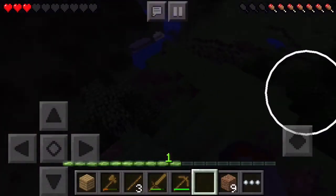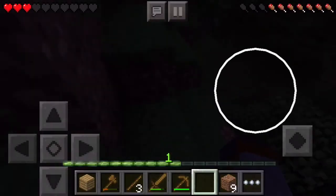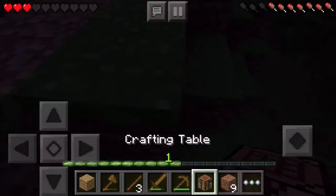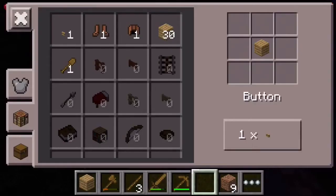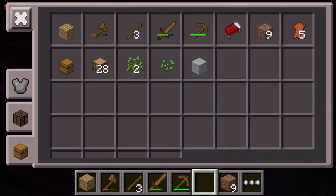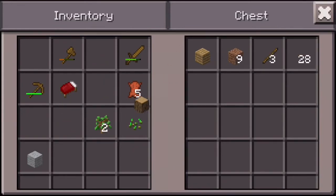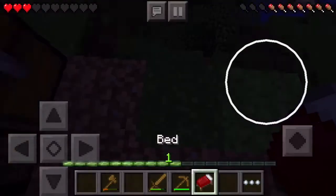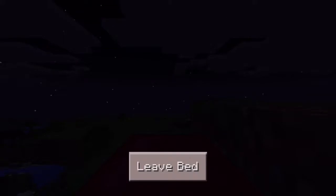I'm gonna hold my ground here. I only have three hearts left and I have no more food. I'm gonna make a chest. Put all my valuables here. I have a bed — I should've used the bed. Okay, put that bed here and boom — I survived. Stupid. Okay, so I'm still putting my valuables in the chest and my bed.